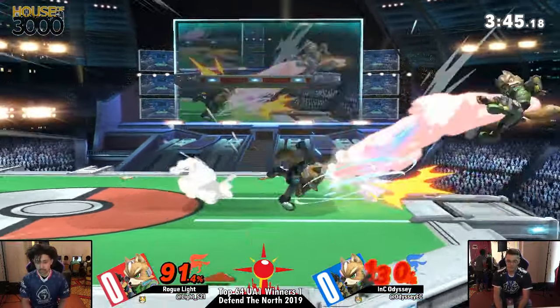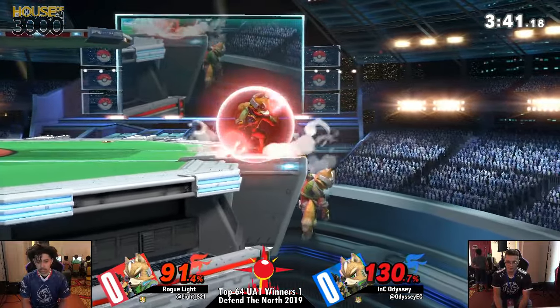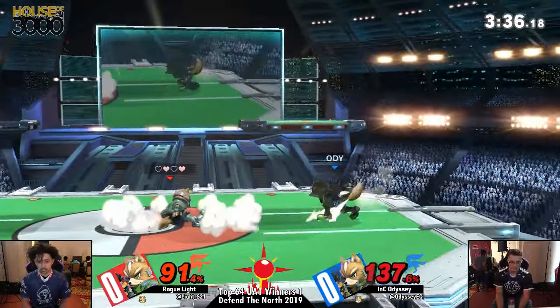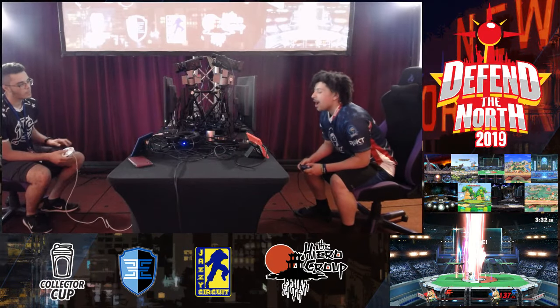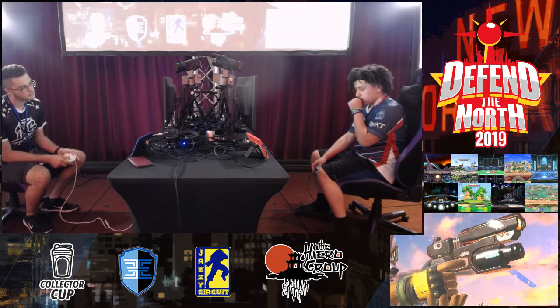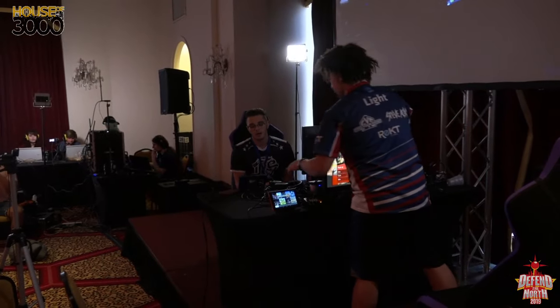Light looking for that read on the up air, wanting Odyssey to jump out of shield, but Odyssey's like no dice. Light has him at the edge. Nair to send him off stage, reset the situation. Down air not going to do it. Light was searching for that up air the entire time, but Odyssey catches him with the up smash. And Odyssey's going to go 1-0 over Light right now.